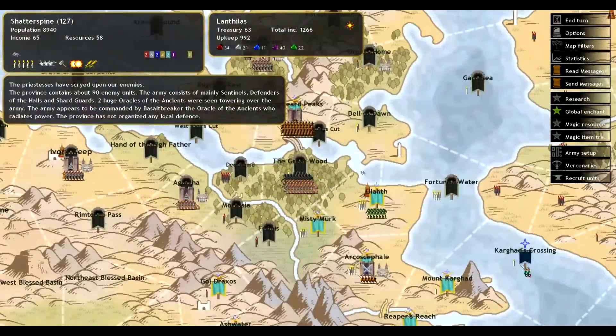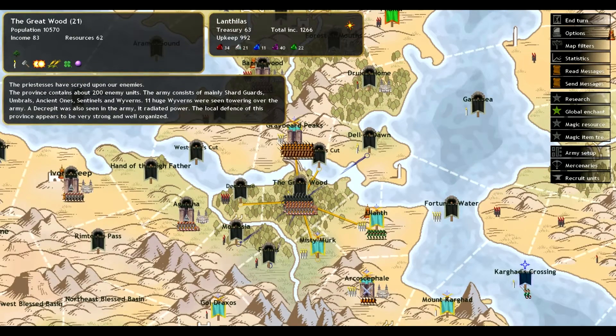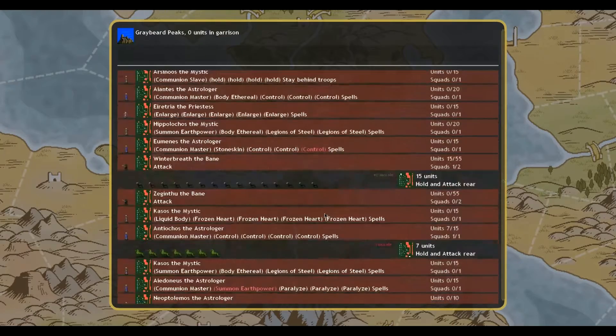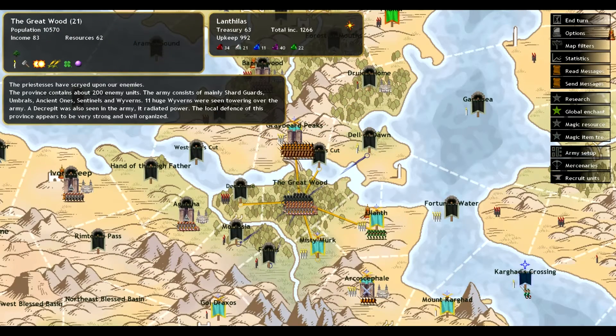Anyway, I think this is gonna be it for me. You can see there's a pretty large army here. I've set up the entire force to patrol. I don't think I can stop any of this stuff he's got. I do have quite a bit casting, like solar rays and those herald lances, at least — assuming he even attacks me. He's got wyverns, ancient ones, sentinels, which I know I can't stop, and a decrepit.